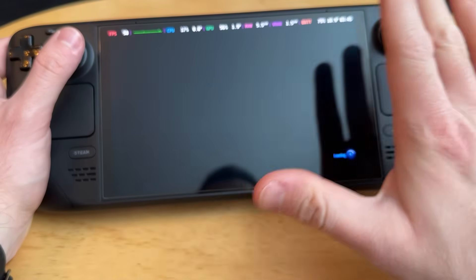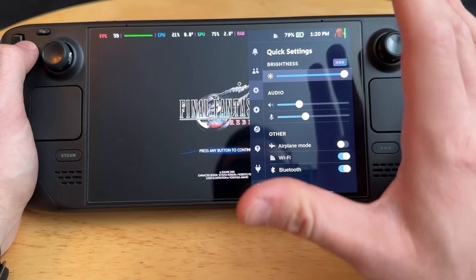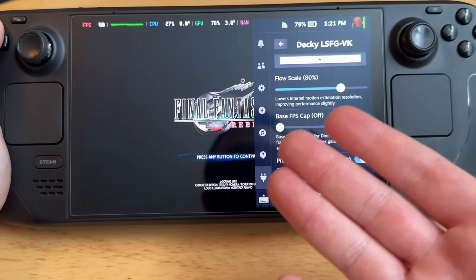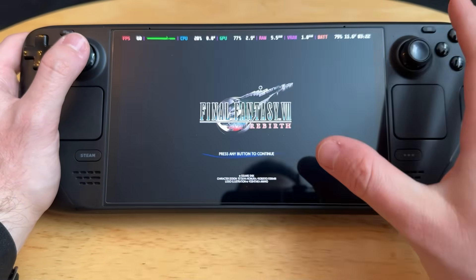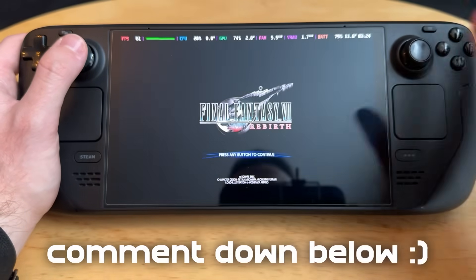I wanted to touch on some issues. You'll notice that with frame gen on and Lossless Scaling running, I can't get HDR to work for some reason. Maybe one of you have a fix in the comments. I can't seem to get HDR working at the same time as frame gen, but mileage may vary. If you know a fix to this, let me know — it would really help me out. I like HDR, so please help me.